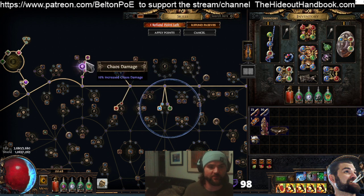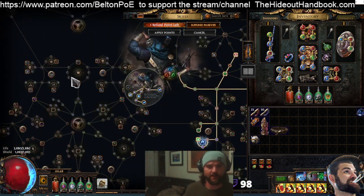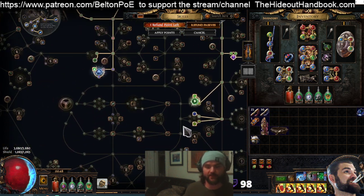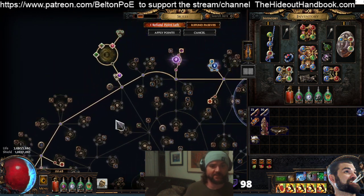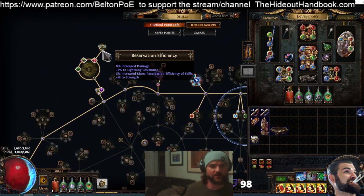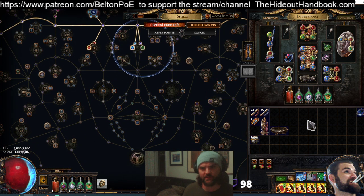The only other sources of increased damage we have are the Chaos nodes and, eventually, Atrophy — 27% there — and 24% from the bottom cluster. We're somewhat starved on the increased damage side, which is also what makes the ring so important.